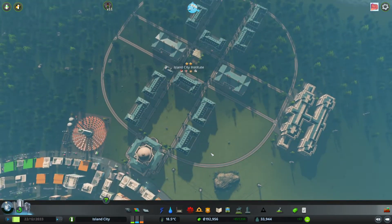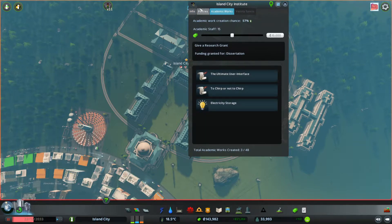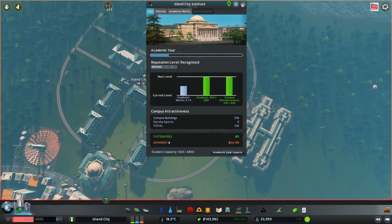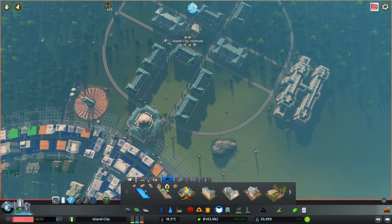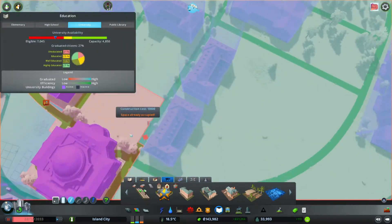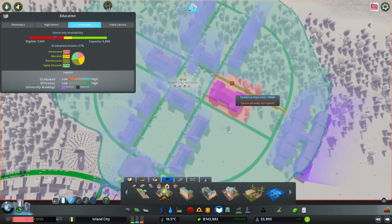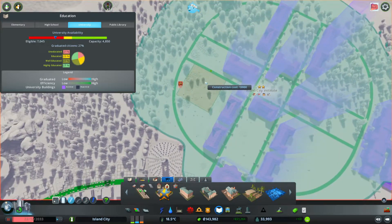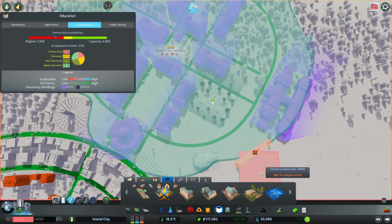We have a bunch of new buildings we can construct for our Island City Institute. We need another academic work — we're going to give a dissertation funding for that, and that'll get us upgraded to level 3 next academic year. We need an outdoor study, and that's pretty large. I was planning on putting it out over here somewhere. We can make it symmetrical by putting in an outdoor study there.